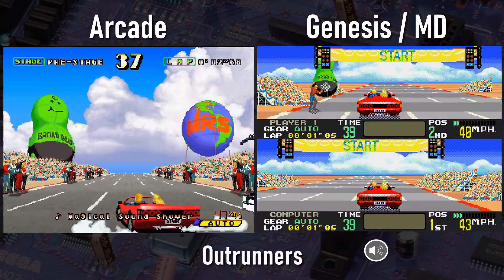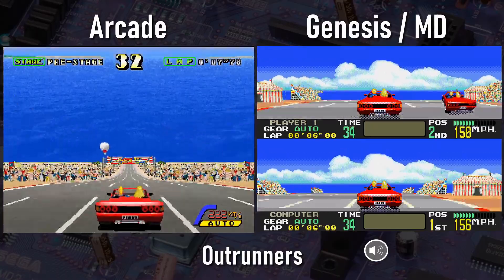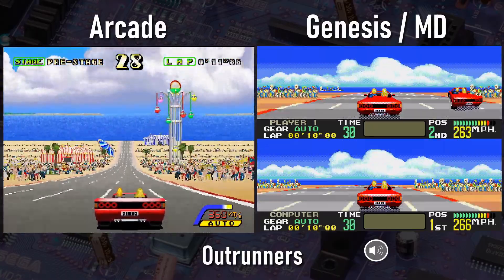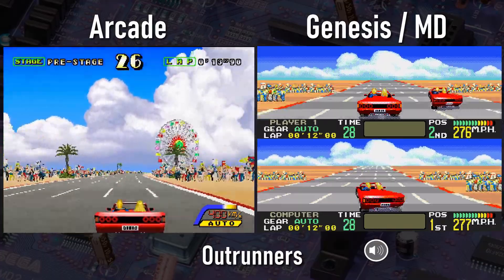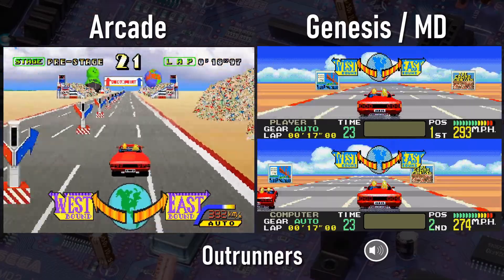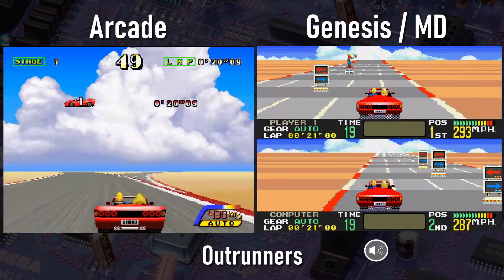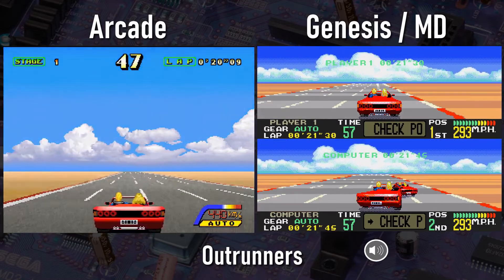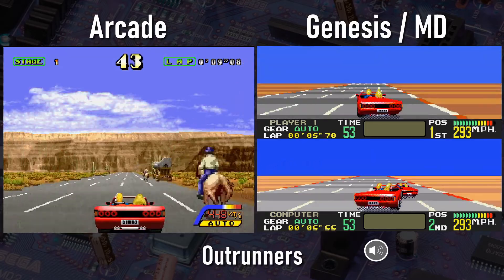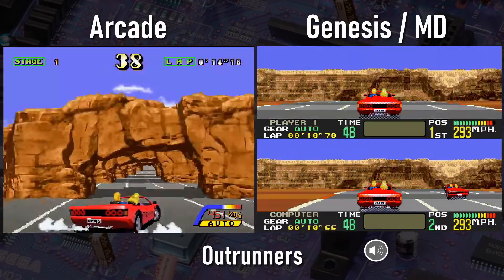Here's one that kinda hurts. Sega released Outrunners into the arcades on their System 32 multi-hardware in 1993. That board had hardware scaling and was pretty advanced for the time. The arcade game is quite impressive. The Genesis port released a year later in 1994 is not. Sega published this game themselves for the Mega Drive in Japan but didn't consider it worth bringing over to the US. Data East came along, got the publishing rights in the US, and then promptly proved Sega right.